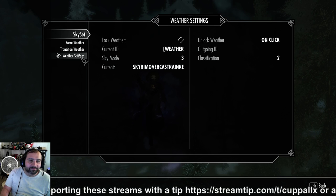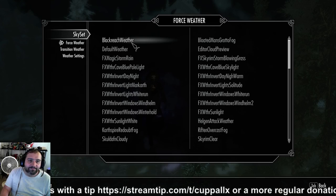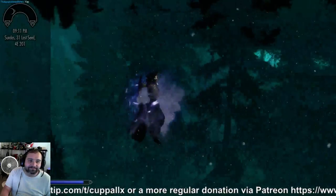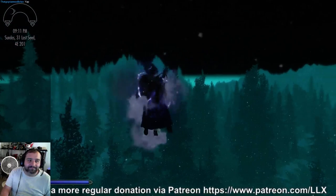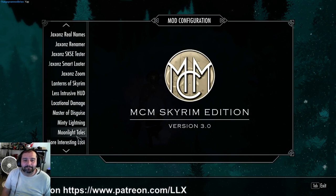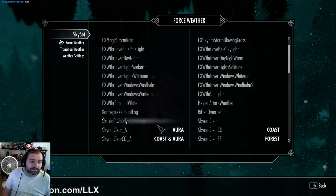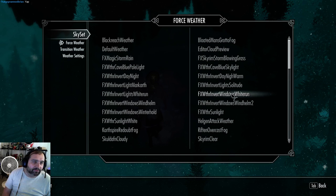Even weather that's not normally available. Such as... I can force the Blackreach weather. Where is it? It's a good one — Bloated Man's Grotto.